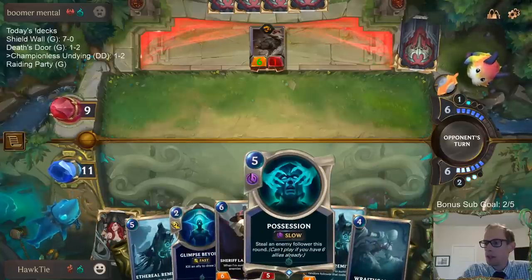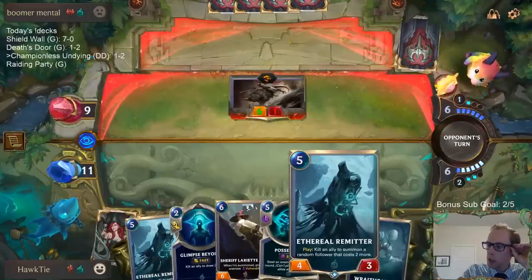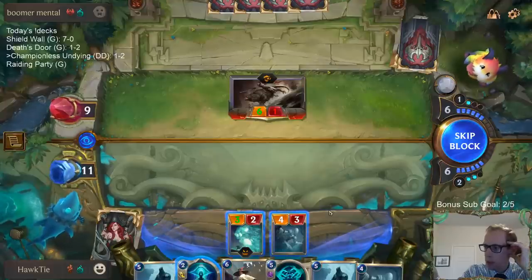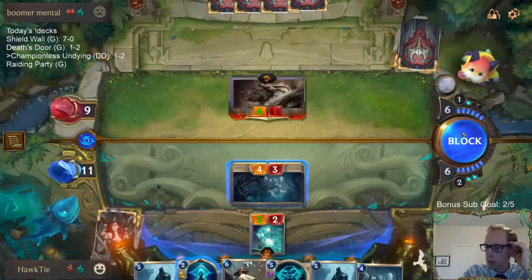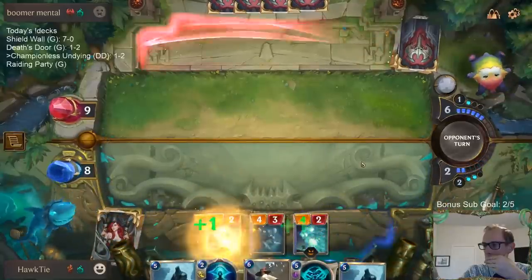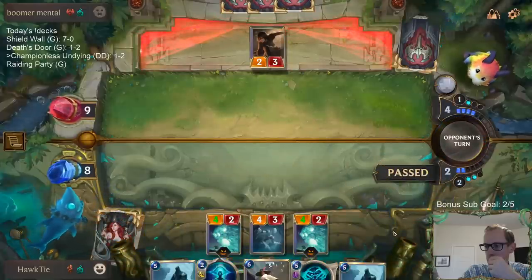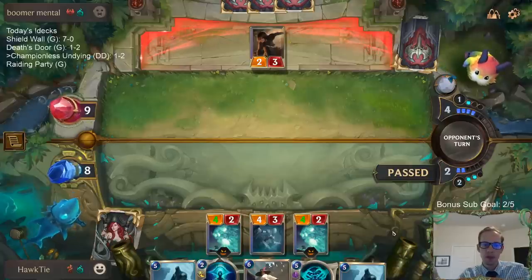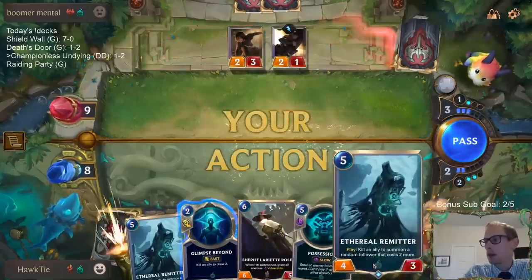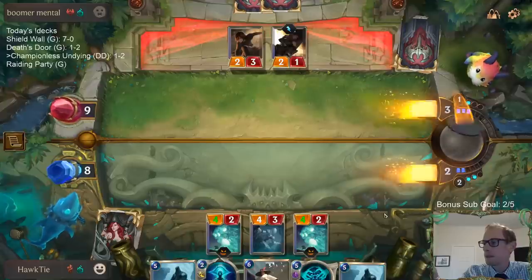We're going to try Possession and Glimpse Beyond. Yeah, Remitters are good with Undying on board, but we have to be able to get to that spot. If you use Possession and then Chronicler of Ruin, Ethereal Remitter, any of these things — theirs dies completely and then you get a new one back. So it's good for you.